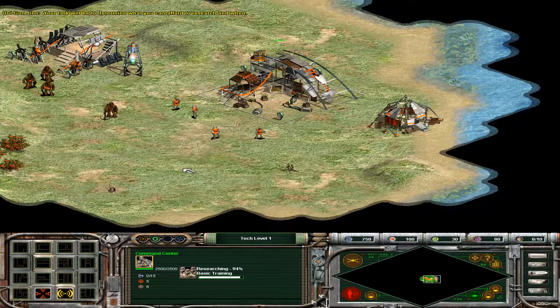Your task will be to determine what you can afford to research and when. If you click on a worker, you'll see they have a new armor rating in the status area. Your workers will stand a better chance when the enemy attacks. Put your upgraded workers to the task of gathering food from the Muja fruit bushes.